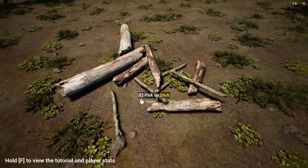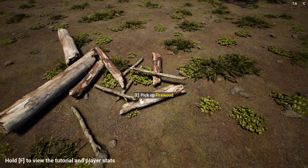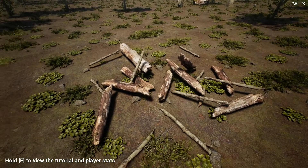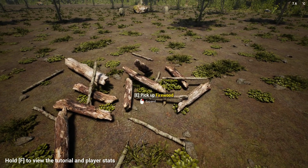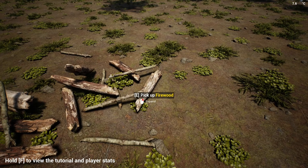Look, we got four sticks and also firewood! For each log that you harvest you get four sticks and four firewood. So that's the first way to get firewood and the second way to get sticks.